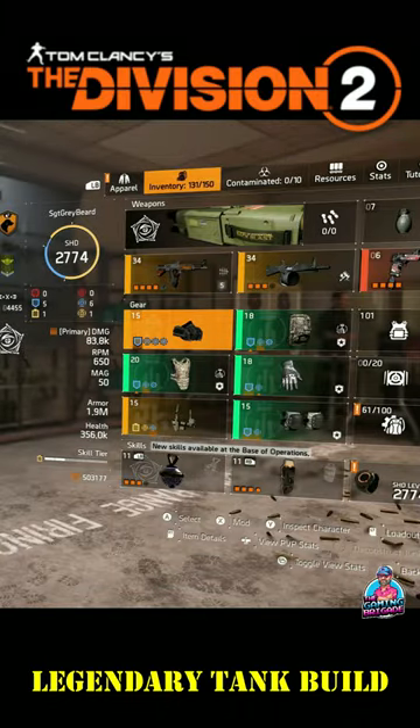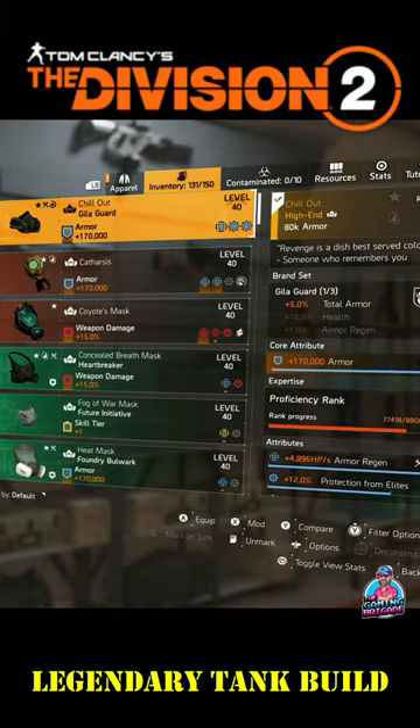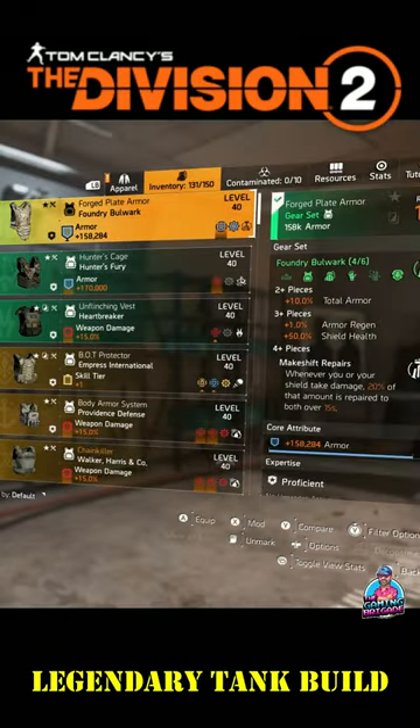Moving on to the gear itself, you can see I'm running four Foundry, one Gila Guard, and one Richter and Kaiser. Starting with the mask, it's the one piece of Gila Guard — it is the Chillout mask. If you don't have this, a regular piece of Gila Guard is fine.